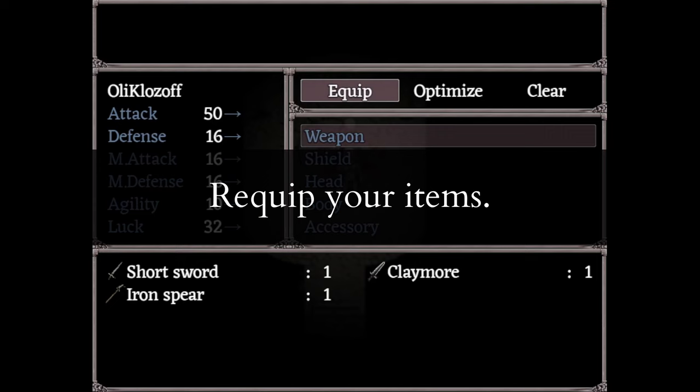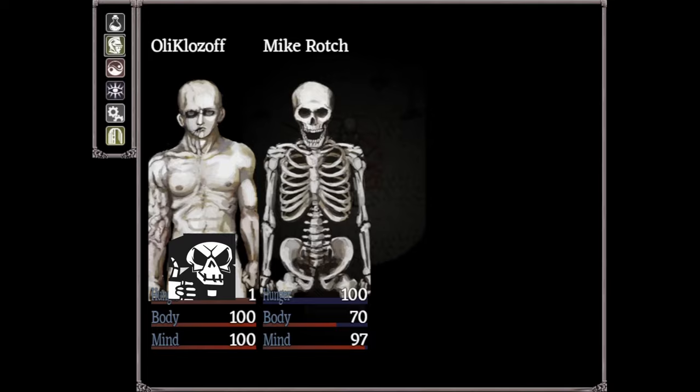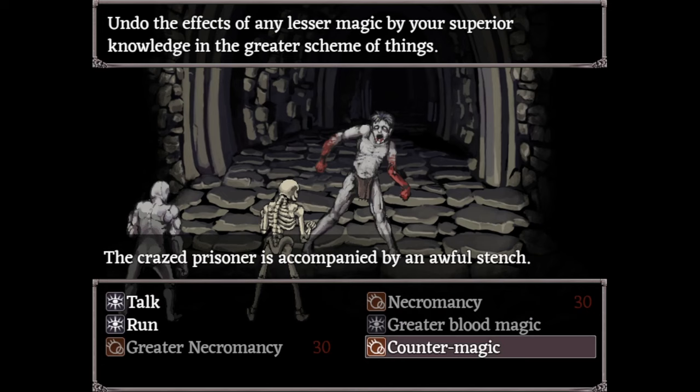Equip the claymore and any other heavy armor you picked up, then look around for a door that leads north. If you're lucky, you'll come across a ghoul that you can kill with counter magic, then resurrect under your control. The ghoul doesn't always spawn.